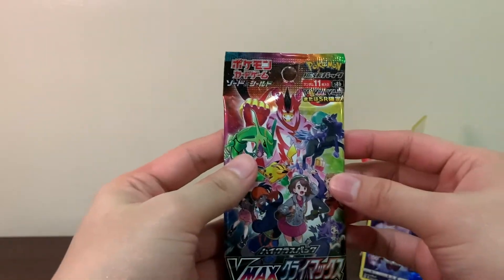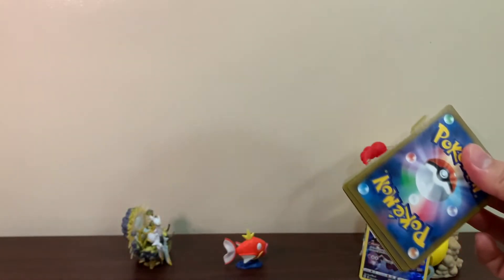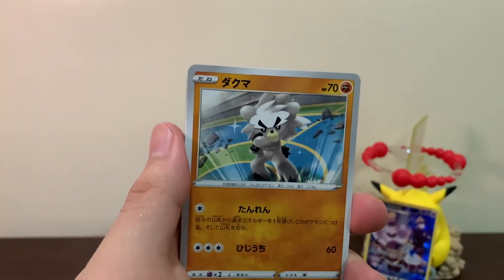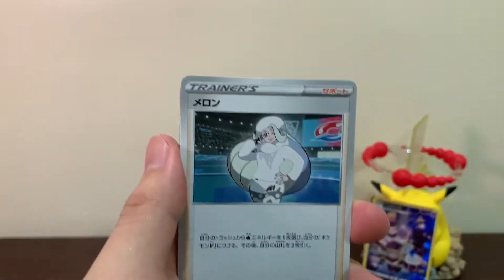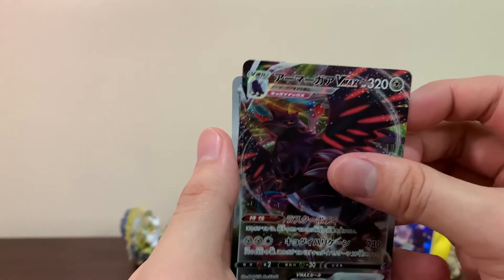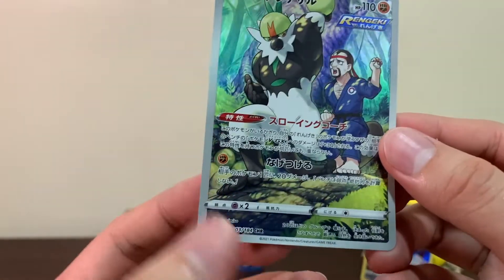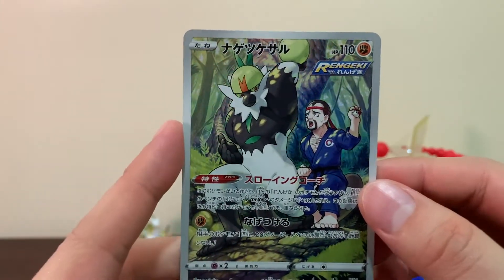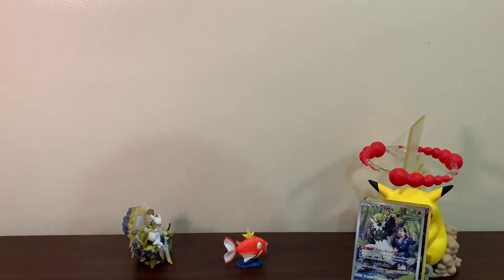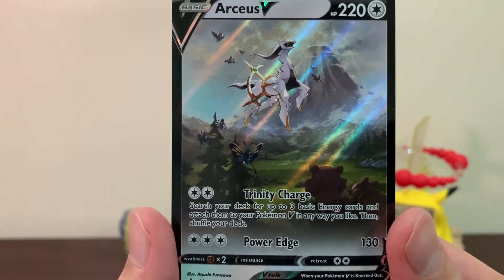So let's go for our video ender — our VMAX Climax, where I'm still chasing the character secret rare with the Gigantamax. I love the character at Gigantamax scale but I haven't pulled one yet. Let's see — we got Coalossal VMAX and — ooh, this is a new one for me! We have not pulled this one — Espeon character hyper rare, number 203 out of 184. We have not pulled this yet — I'll take it, nice!